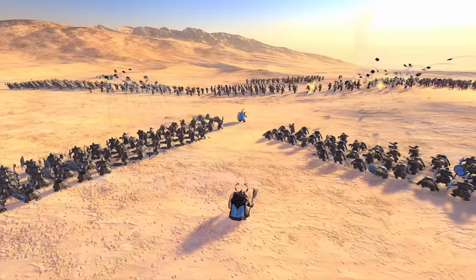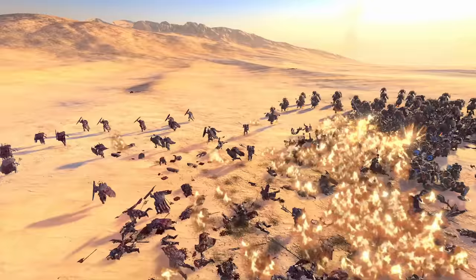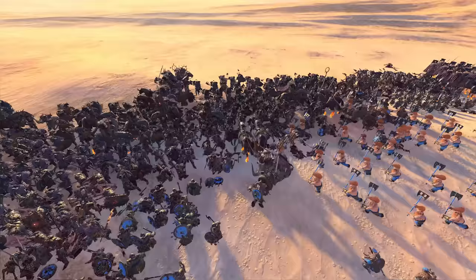Just be sure that the tip of the diamond facing the enemy army is secure and will be able to hold, as it will be facing the most punishment. Once the enemy cavalry units are taken care of, you'll be able to break your formation and sweep along the flanks of the remaining enemy units, putting them to rout and securing yourself a victory.